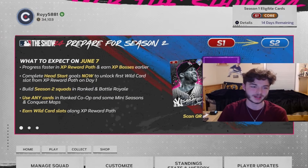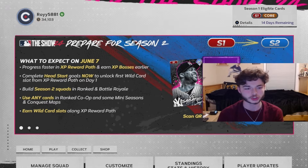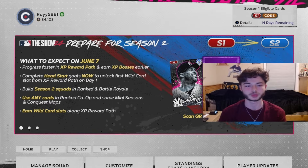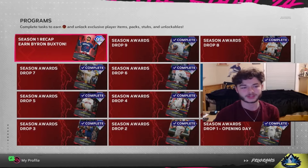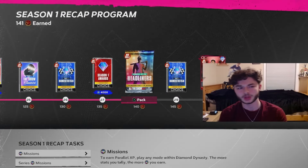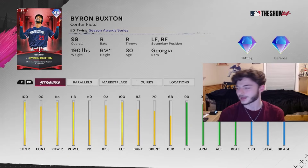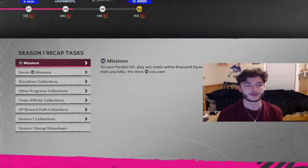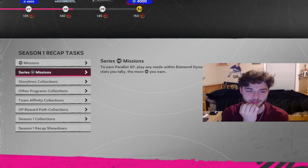This is obviously on Diamond Dynasty. We only have 14 days left of Season 1 before Season 2 launches. The first thing you want to do is go to your other programs and finish the Season 1 Recap. I'm almost done with this — I'm at 141 in this program. I have the 150 reward this week, that 99 Byron Buxton, who's a really good card. This is a really important program, and it's pretty easy if you've been playing the game.